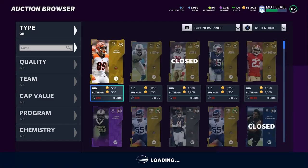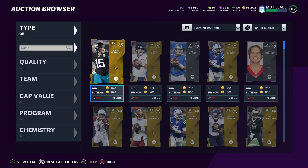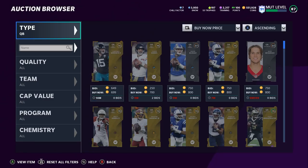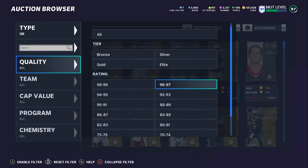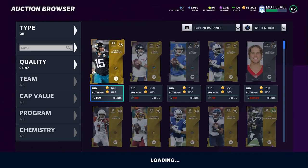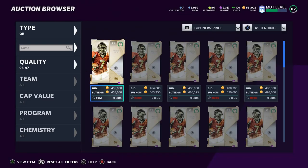Before we dive in, if you need coins to pick up all these new cards during this Showtime promo, head over to My Reserve down below and use code 'poodle' for 30% off your order. The holiday discounts are still going on, so take advantage of that. Also make sure to subscribe, turn on your bell notification, and comment down below.